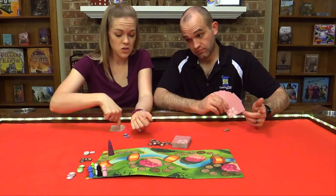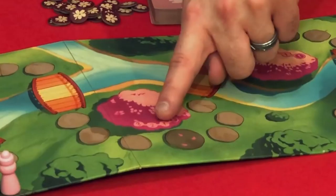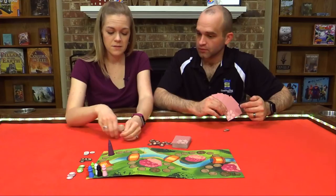When the Emperor steps on a scoring spot, you finish the card right then and score immediately — it's not that everyone gets to do their cards first. Whoever is closest to him gets the most points, followed by the next and the next. If you're not one of those top four, you don't get any points. The points are greatest over here on the last space.